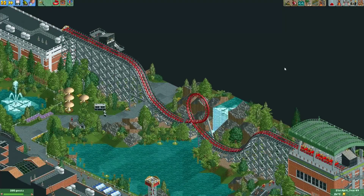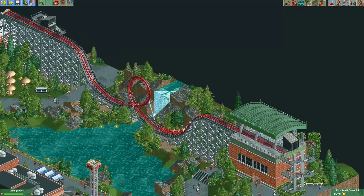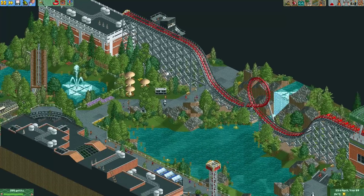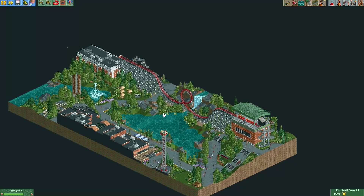Hey everyone, welcome to the results video of the shuttle coaster mini contest. In this contest, players were allowed to build a shuttle coaster - a coaster that doesn't follow a complete circuit, but goes backwards and forwards along the same track, with no switch tracks. Players could decide on the map size but there was a limit on attractions. We got 28 completed entries. I'll begin with last place and finish by announcing the winner.